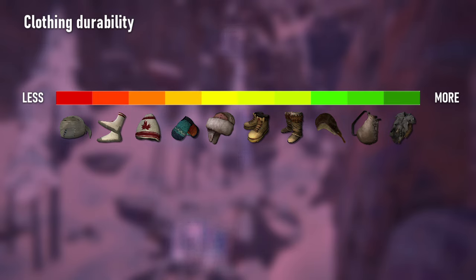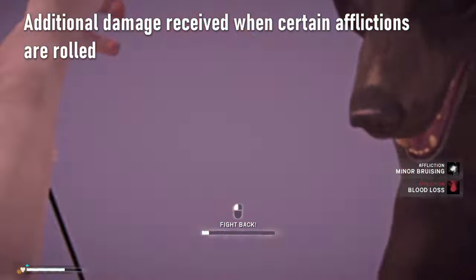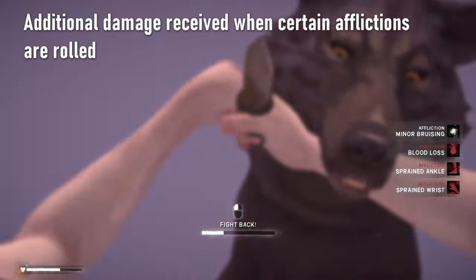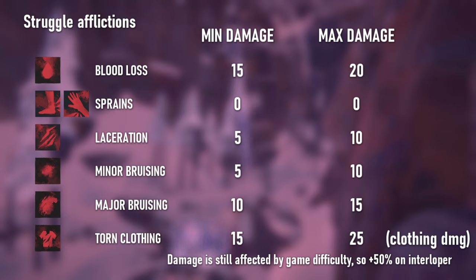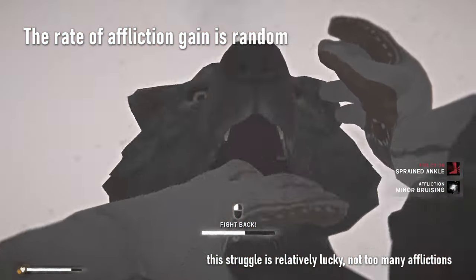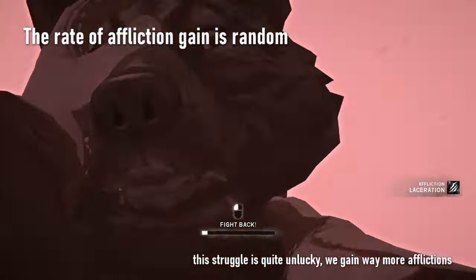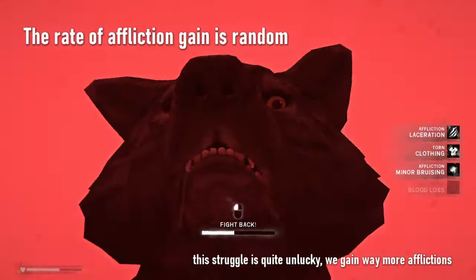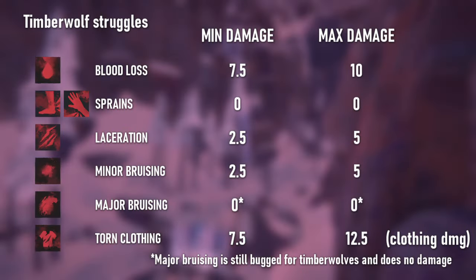The other type of damage comes from various afflictions you gain during the struggle. This type of damage is much more random — it depends on the affliction you roll, and even damage from any specific affliction is somewhat random. If that's still not enough RNG, the rate at which you get these afflictions during the struggle is random as well. Most afflictions can only occur a certain number of times per struggle, so even when you're super unlucky, you can't draw 10x bloodloss or anything like that.